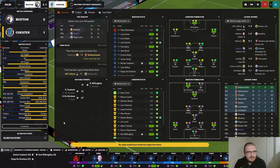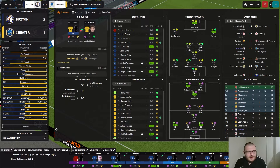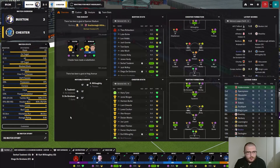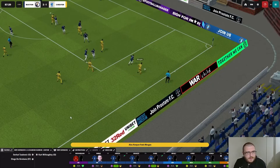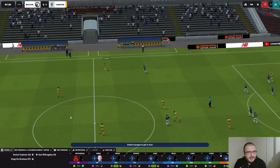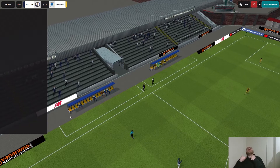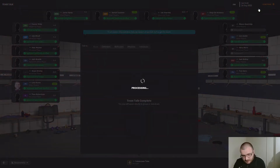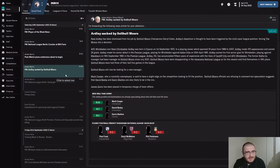A very undeserved goal really when you look at the statistics, but we'll take it. We're going even more defensive now. With 12 minutes left it's a free kick from Weeks — he's nearly scored twice now. We're going to ask for focus once more because it went so well last time. We've got three additional minutes to hold on, and we do hold on and break this terrible run of form.